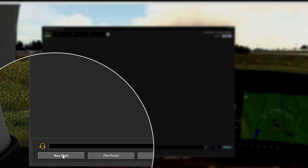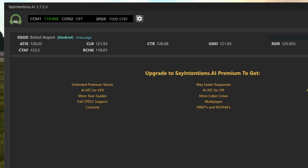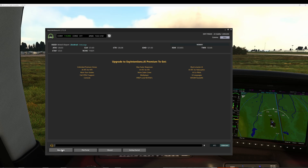The first thing we do is hit New Flight, wait a few seconds, and then Say Intentions will kick into life. At the top of the screen it now says SimBrief and shows us we're at Bristol airport — meaning it knows where we are and has picked up our SimBrief flight plan. When you start a new flight in Entourage, your SimBrief flight plan is automatically imported into the AI context engine, giving all your AI assistants real-time access to your flight plan details.